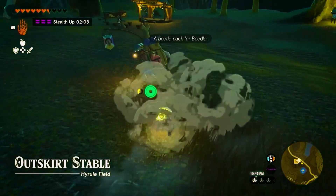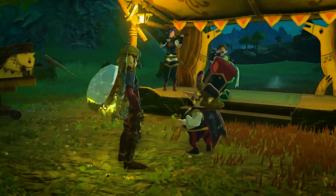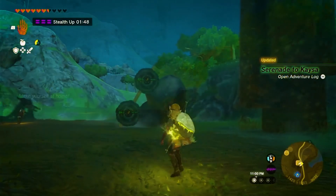Our first stop is the outskirt stable. Talk to Mastro to receive the Serenade to Kaisa quest. This quest involves reuniting the musicians and building an ATV to transport them to the Great Fairy Fountain.